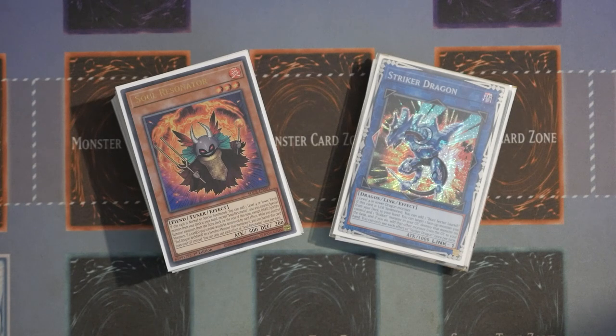Joe looked at the build that we did with Extra Foolish Burial to try and set up that protective negate before you hit into Nibiru territory. He looked at it and said he knows a better way of doing it. So he's provided me with this list update and also a combo at the end, which is a two card combo.